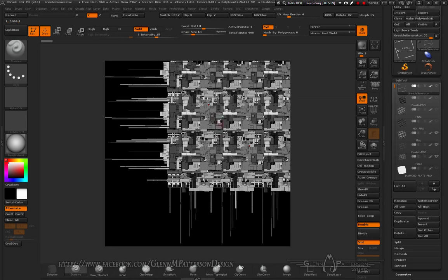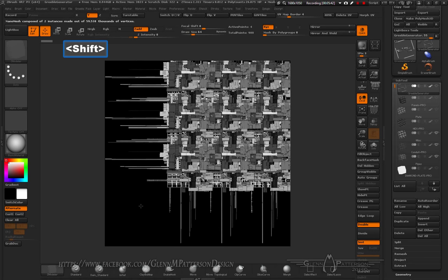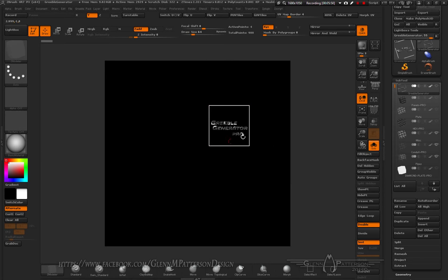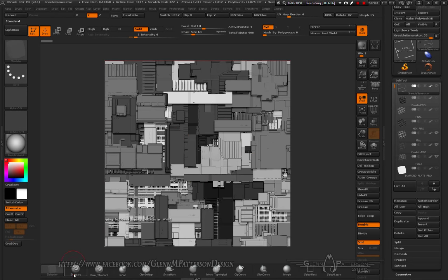The sub tool that says 'Greeble Generator' is placed dead center of everything — that's the one that frames up everything to give us tiling on both sides. Without it, we can't center correctly. If you ever get out of alignment, hold down Shift to lock it straight on, make sure the text is pointing the right direction, then hit Frame — boom, he's centered back up and you're good to go.